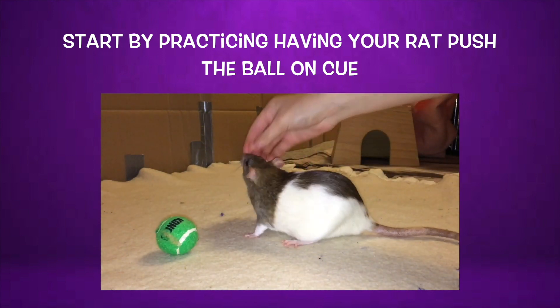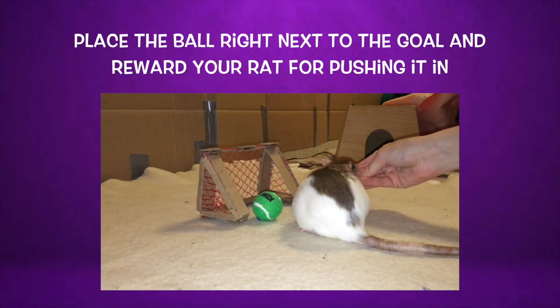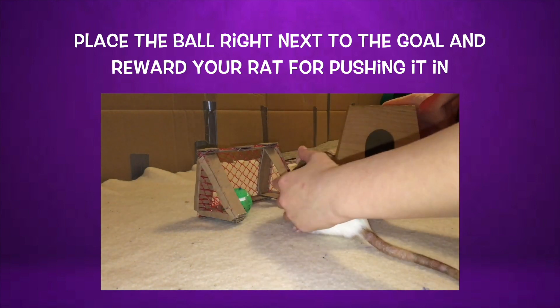Once you have practiced having your rat push a ball several times, you now want to introduce the goal. Place the goal directly in front of your rat, then place the ball right outside the goal. Cue your rat to push the ball, which due to the placement should immediately push it into the goal.